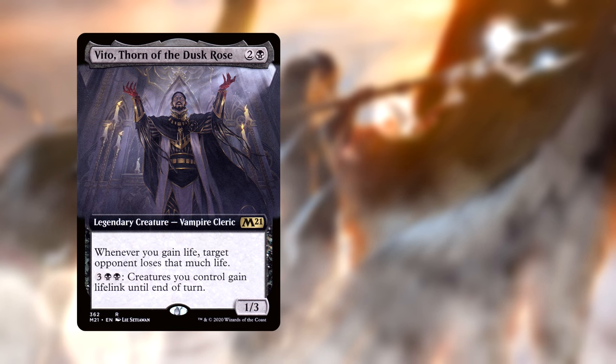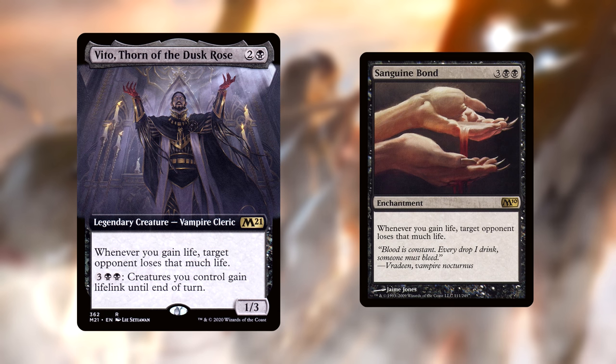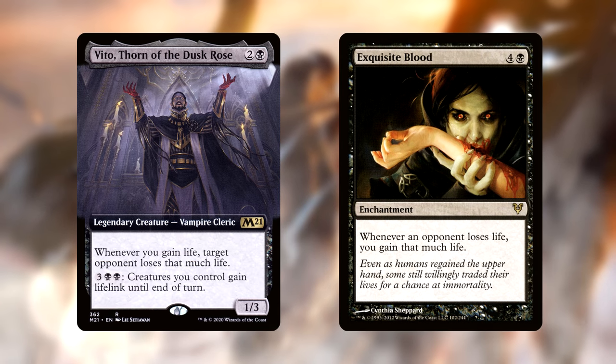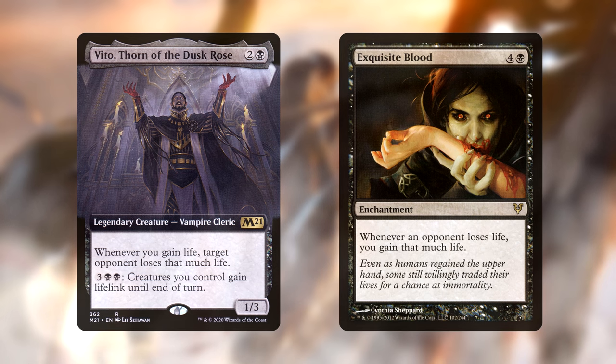Our second infinite combo involves two cards that we're going to play anyways. The first is Vito, Thorn of the Dusk Rose. He has a Sanguine Bond effect and is another way to bully players into lower life totals, restricting their choices when Liesa's in play. But couple him with an inverse effect — Exquisite Blood — and as soon as an opponent loses life or you gain life, each enchantment will trigger off of each other for an infinite number of times and your opponents will die.